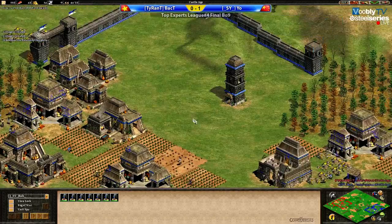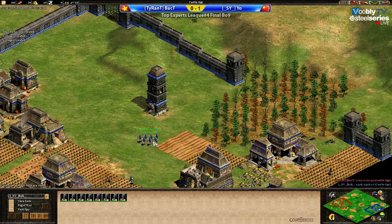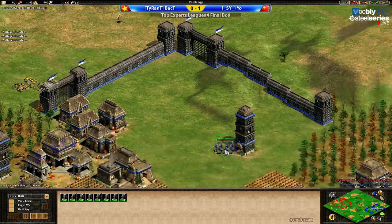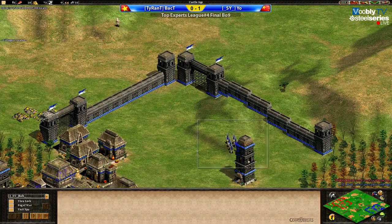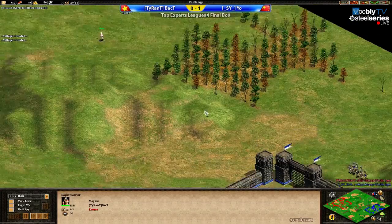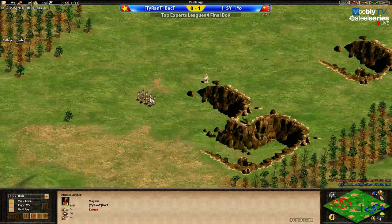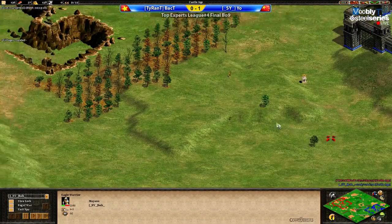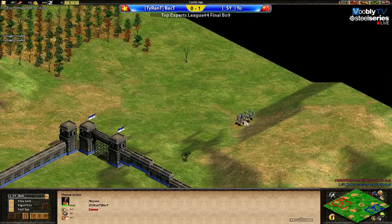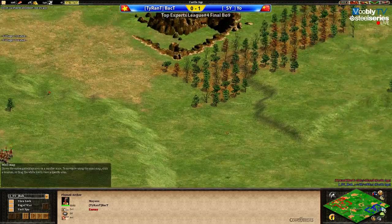I see some players prefer trebuchets first and others prefer rams first — what's the correct way on this map? There isn't a correct way; it depends on the situation. If your castles are right next to each other and you're both upping fast, trebuchets are the way to go. But if you up later with a stronger economy, rams will pay off more because they can tank damage from plums. So a player ahead on economy should go rams — they're considered stronger overall.